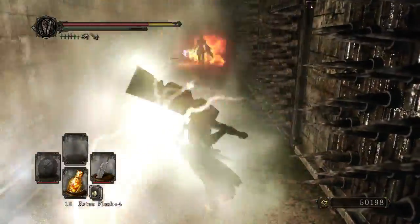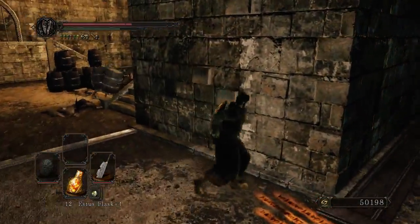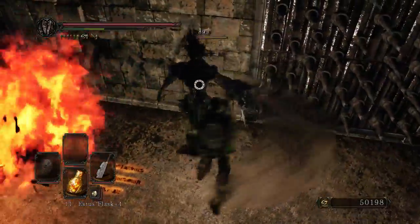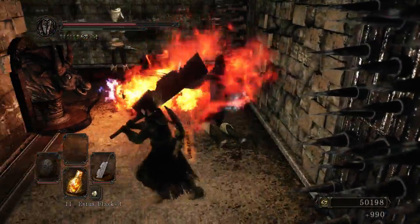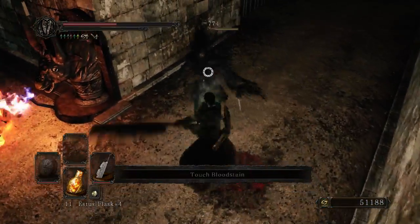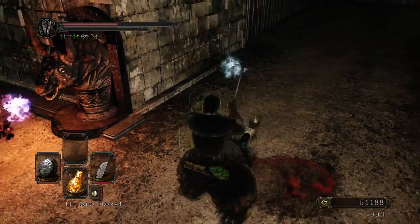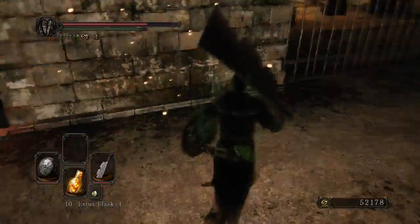Spikes in the hallway can be rather annoying, even if they're not necessarily the worst environmental hazard ever. They just keep you staggered for that little extra moment that you don't want to be vulnerable. They always show up behind you, so the moment they disappear, just walk behind yourself and you should be able to avoid them quite handily.